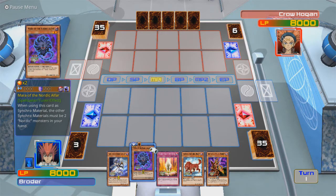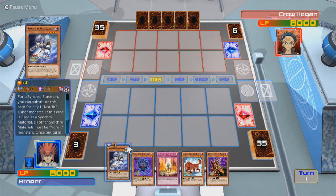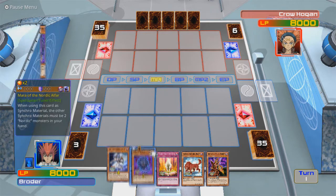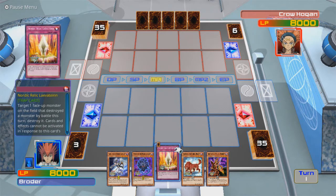Mara of the Nordic Alphar is one such tuner that I need. I don't think this is considered a Nordic Alphar. For a Synchro Summon, you can substitute this card for any 1 Nordic Tuner monster — that's pretty helpful. So I guess I can include a Nordic Alphar. This card is used as Synchro Material; all other Synchro Monsters must be Nordic Monsters. Once per turn, you can send 1 Nordic Monster from your deck to the graveyard. This card's level becomes the level of that monster until the end of this turn. Okay, that's actually pretty cool.